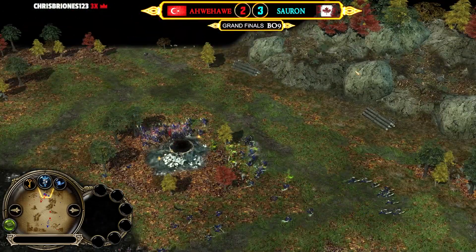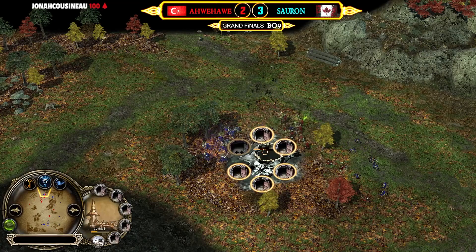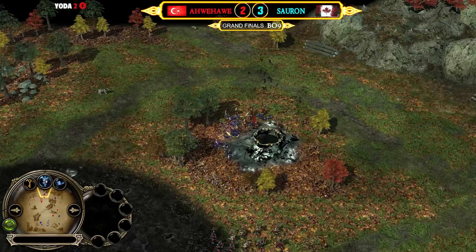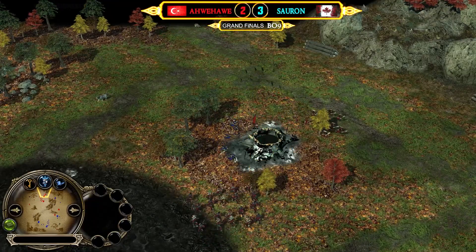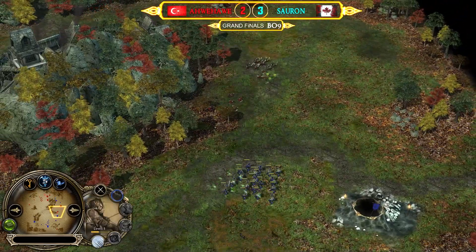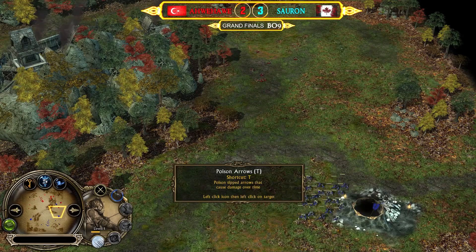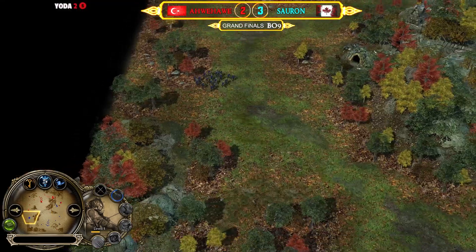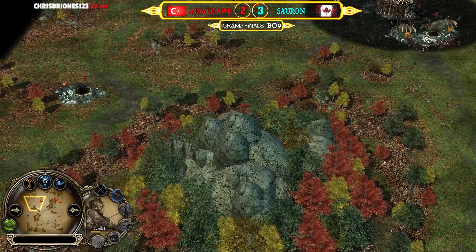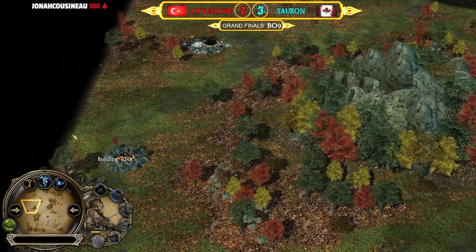Goblins first attack from Sauron, but Ave has goblin archers on the field for defense. The tunnel is going to be surrounded — it's the squishiest building, 1000 HP. Goblins are using the bombard ability, which is very smart. Goblin archers can also use poison arrows for burst damage, which causes damage over time. Ave is playing it a bit more defensively and predictably — expanding slowly in a defendable way — while Sauron is actually taking the risk with offensive tunnels.